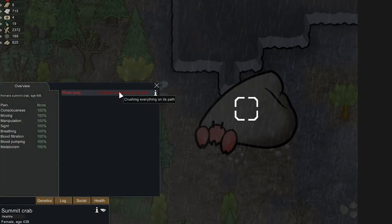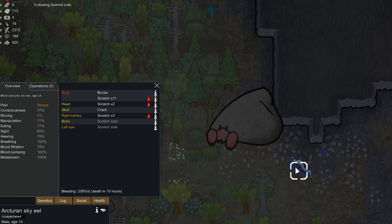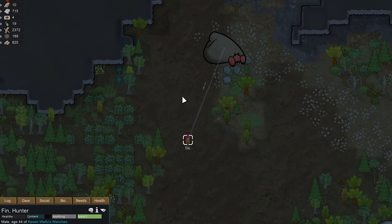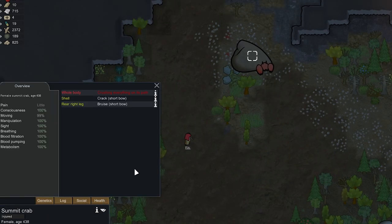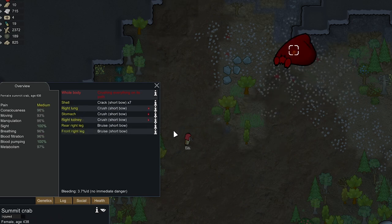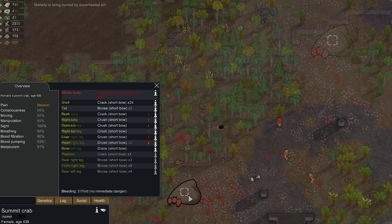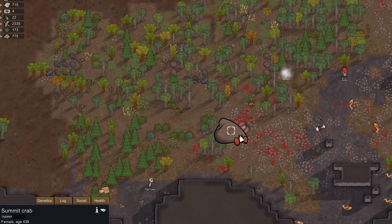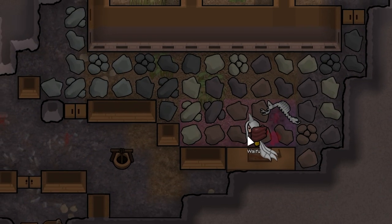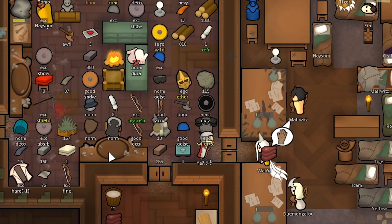Then we got a Summit Crab apparently crushing everything in its path — 150 armor and a ton of DPS. I don't know if we can pierce this armor. It's destroying trees. Finn is out here with a short bow. Wait — we actually did damage it a little bit, it's bleeding. This thing is easier than expected — we're doing a good amount of damage with just a short bow. I really wish it had spawned down at the infestation. We killed it.